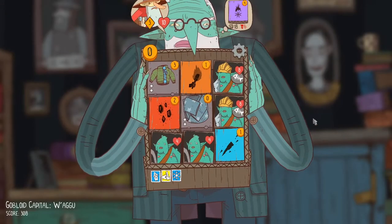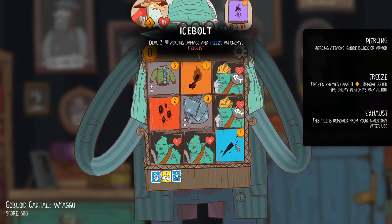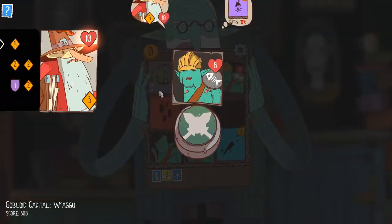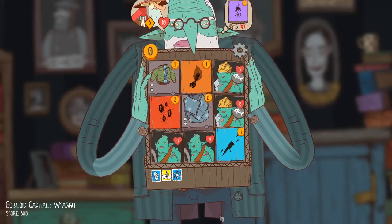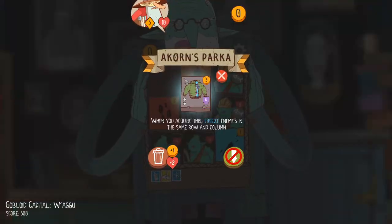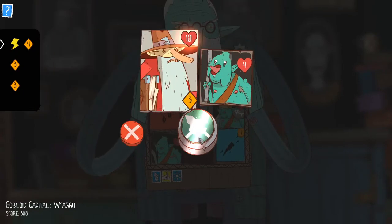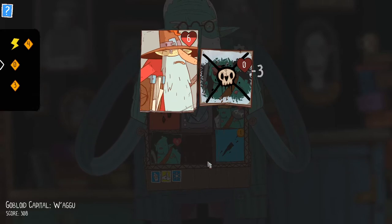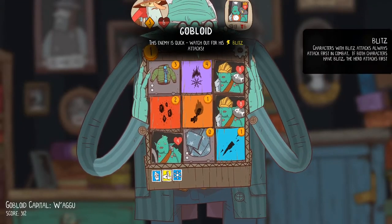And on top of that, you have to pay two health to remove it. So I'm really going to be taking six damage to fight this thing bare naked. This is a very, very difficult start. Well, I think I want to use my Acorn Parka on these guys because it blocks their attack. Which means I think I'm just going to eat the four damage from these damn Gobloids. Sadly, neither my Chill Stamp nor my Martial Stamp help against them, which is a little bit frustrating.